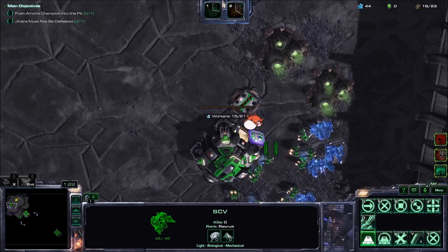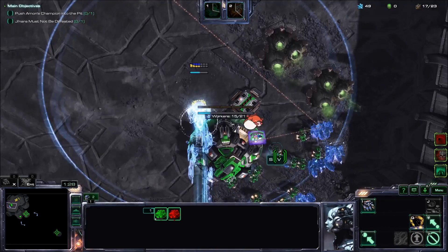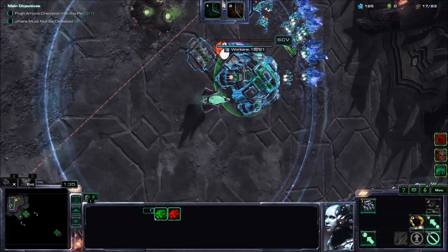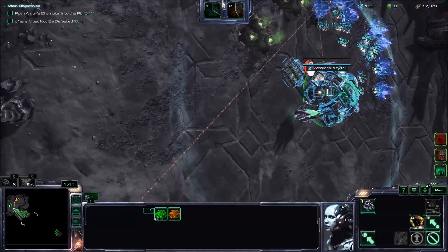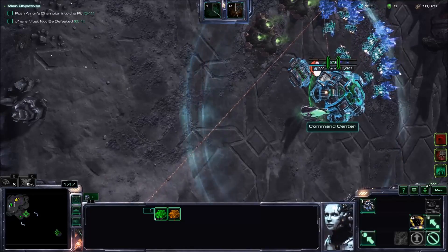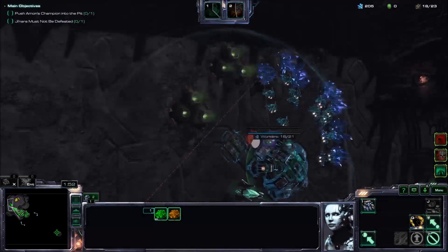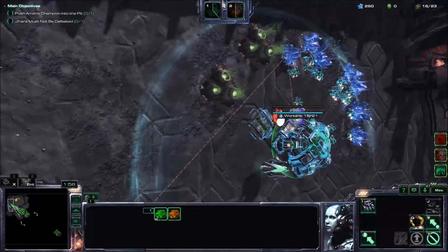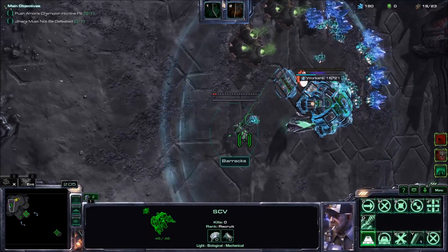That's our control group. I'm going to have everything rally to my main base first. The reason I'm making it so far on the map is that I want to have a faster fly time to the expansion — if I made it in my base, it'll have a lot longer of a travel time. I'm using the mini-map to orient myself in the right direction, to know which way is up and down.